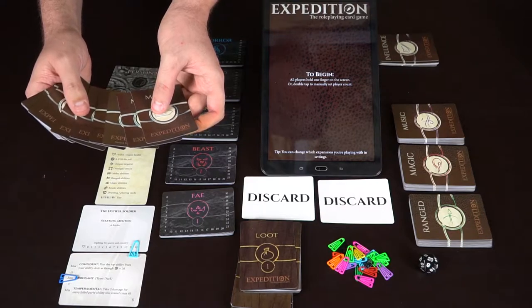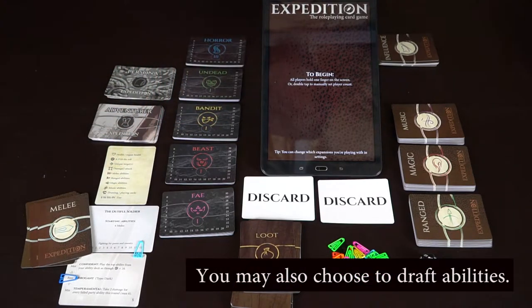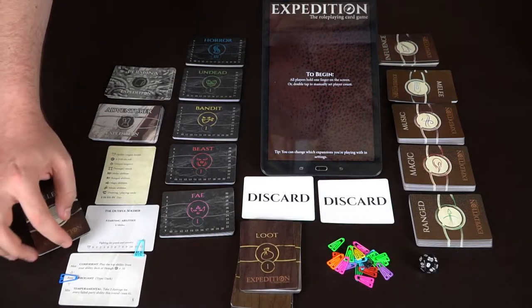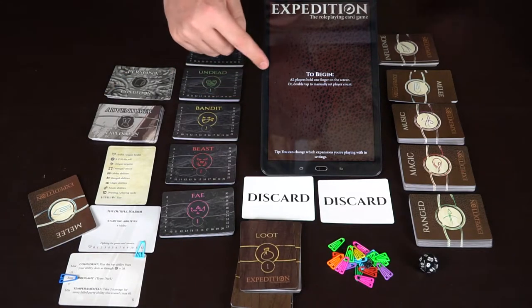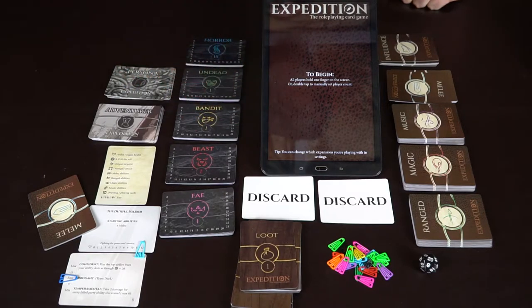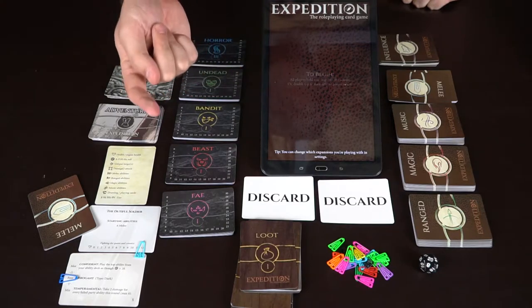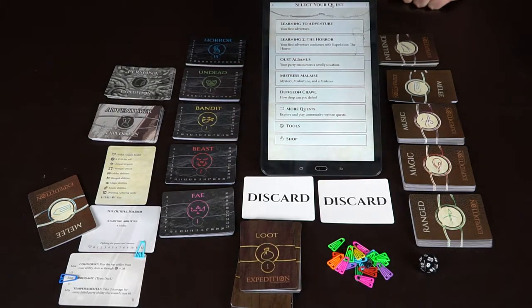You might get more cards throughout the game as you continue to play. So here are his six cards. Depending on the number of players, you'll hand these out accordingly. We'll show a one-player variant. Once set up, you install and set up the app, then simply hold a finger down for each character — everybody puts a finger down. Whether it's one player or more, you put your finger down and it'll pop up with the player count.